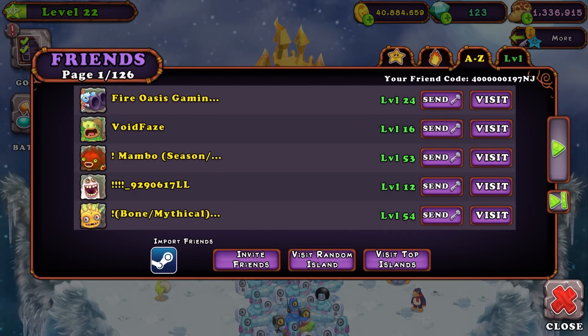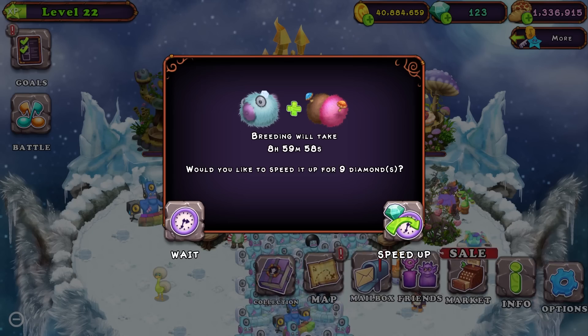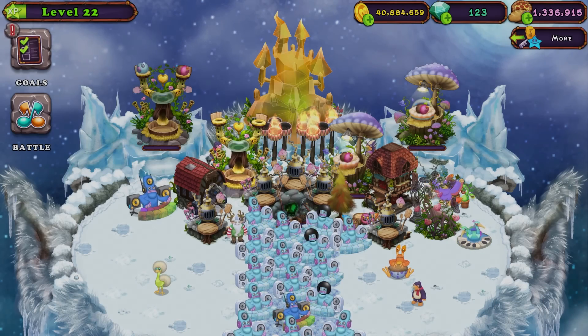If you guys want to light my torches, my friend code is right here. And this is a Steam account, so you will need to be on Steam if you want to add it. Let's head to the breeding structure and see what we can do. Attempt number one is a fail. Wait, the breeding bonanza is already over. Oh, it's already over.